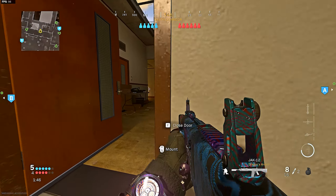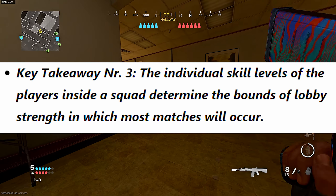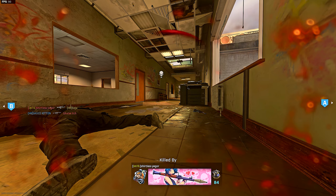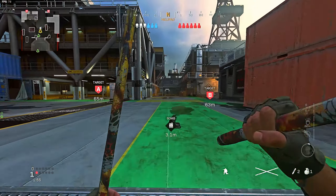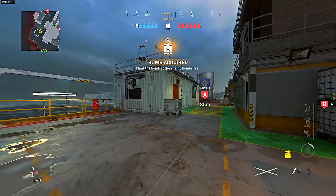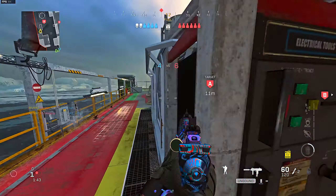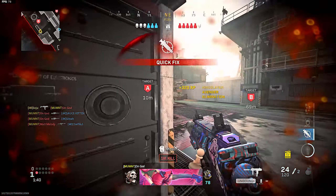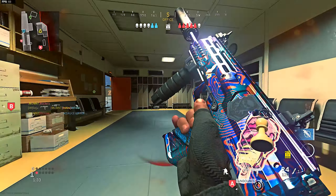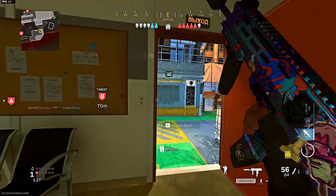Key takeaway number three: the individual skill levels of the players inside a squad determine the bounds of lobby strength in which most matches will occur. In layman's terms, if you have a 1.7 KD and a 1 KD player playing together, your skill level will be somewhere in that bracket — probably like 1.1 to 1.4. So you're not going to run into 2 KD lobbies if the highest player has a 1.7 KD. If your whole squad is around 1 KD, you're not going to run into 1.7 or 1.8 average lobbies — you can relax on that.